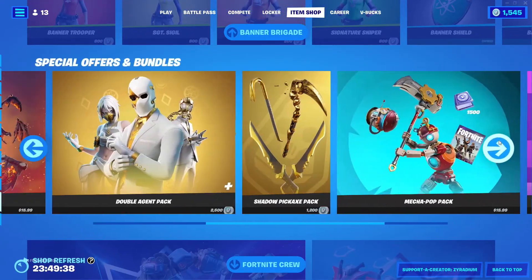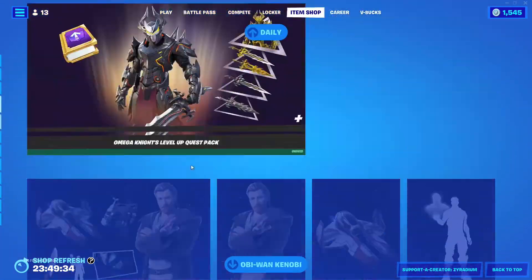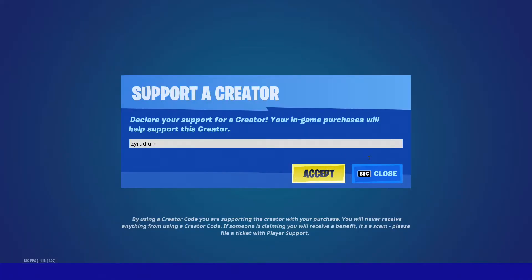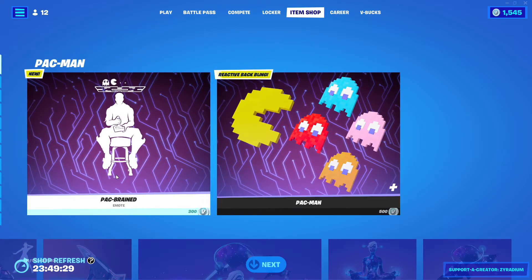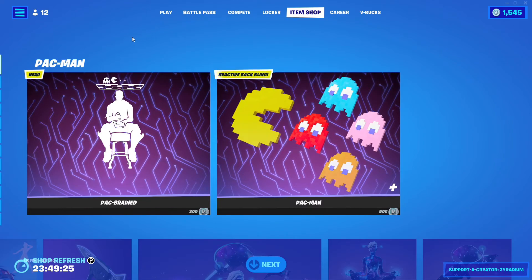I believe that's about it for today's item shop. If you guys are planning to buy anything today, make sure you use codes that are in the item shop. We really appreciate it. The new thing we got is the Pac-Brand emote and the Pac-Man backbling. Thank you guys for watching, and I'll see you in the next video.